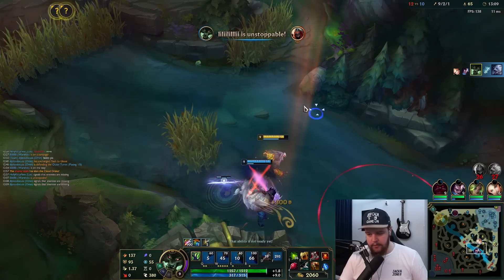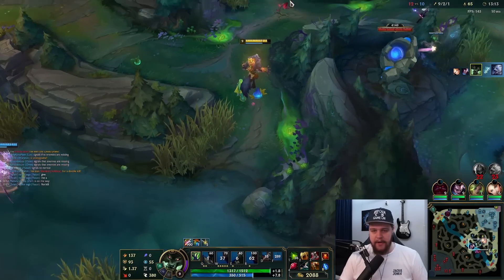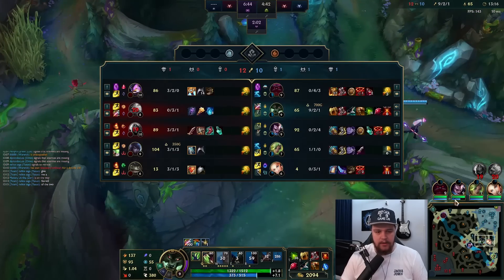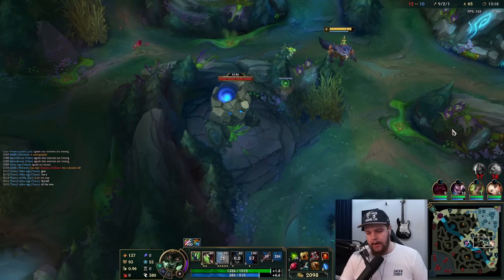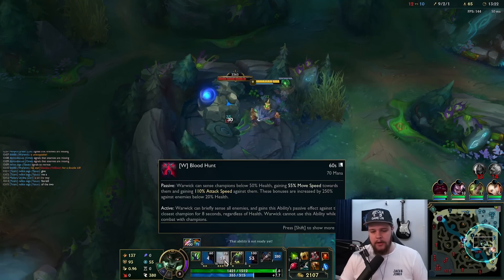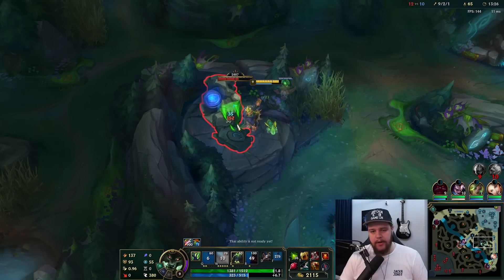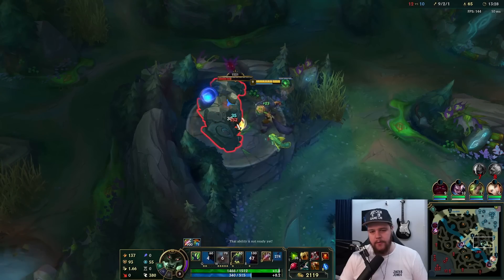I used my Blood Hunt there to actually get towards the Zeri — I activated it to catch him when he's at higher HP. This activates passively when they're low health, but you can activate it yourself to get the move speed increase at slightly higher HP, which worked there. I really have to keep my tempo up — I'm clearing these camps right now. They did get that dragon which is fine — I got the first dragon so it's not that big a threat.